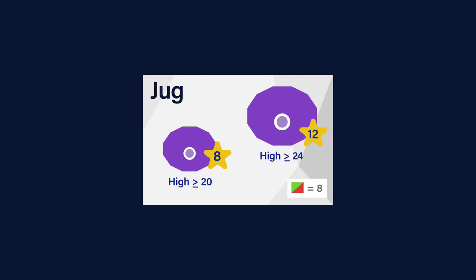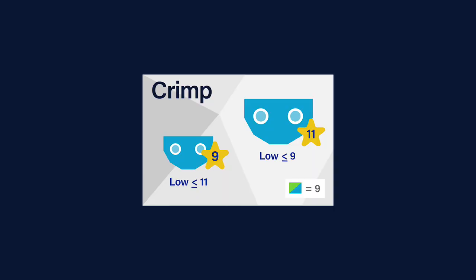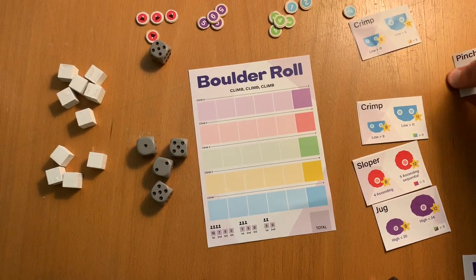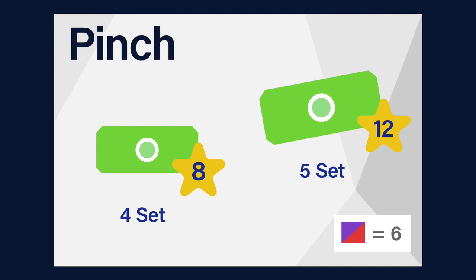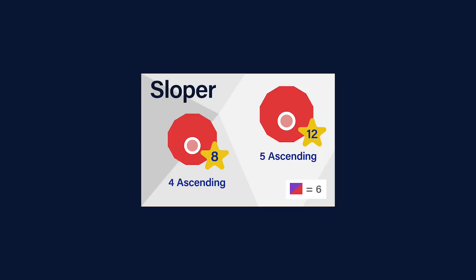For jugs, you want to roll high — you need more than 20 to get eight points, or more than 24 to get 12 points. Crimps are the opposite — you want to get low rolls, so less than nine or less than 11. Pinches, you want to get sets: four of a kind or five of the same die values to get eight or 12 points respectively. And slopers work differently — they tend to be ascending or descending.